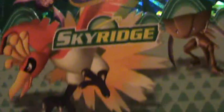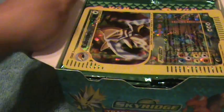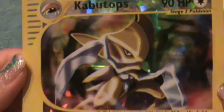I'll show you the box. Look at the detail on this thing, it's amazing. So it sits up like that. Here is the box topper — Kabutops — and it's like clear, which is really cool.